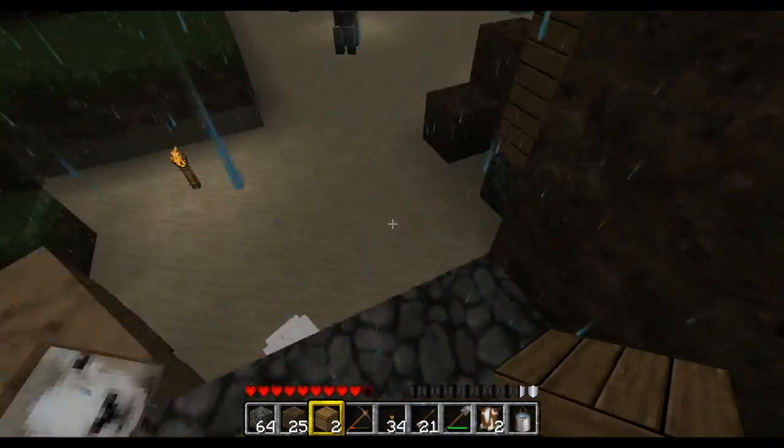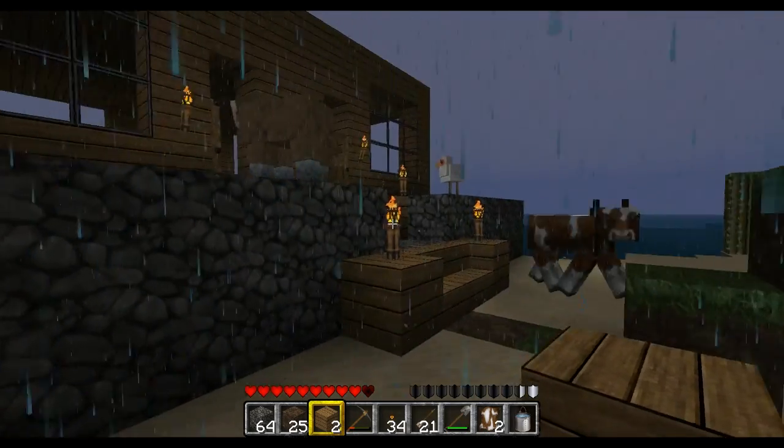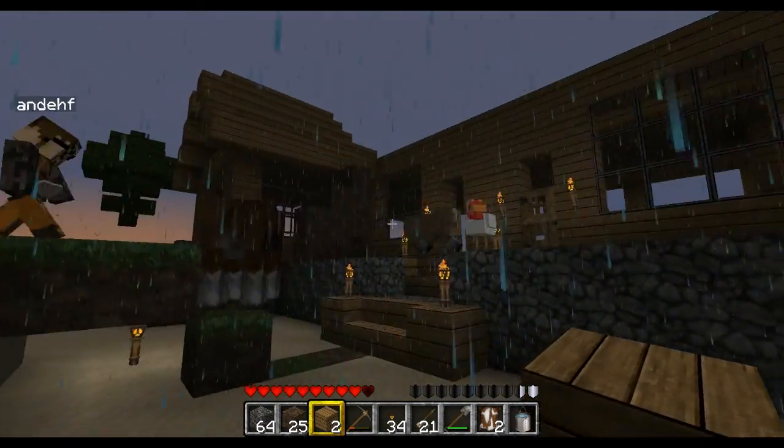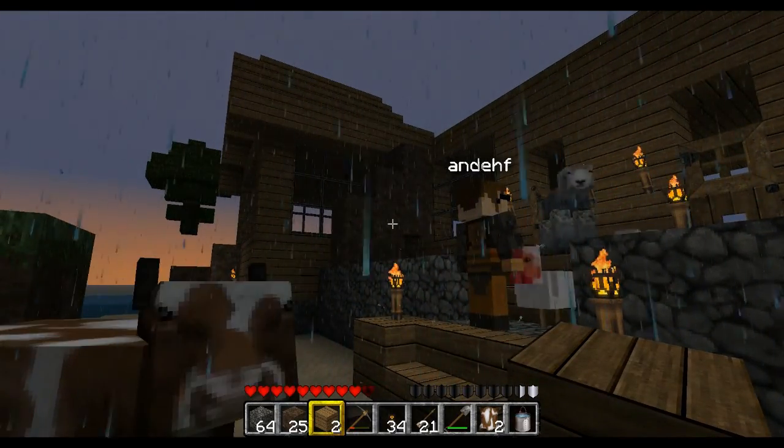I need one more block of wool. Wool? No, I don't have any. Yeah, there's brown wool — you can turn that into white. Yeah, that's a good idea. Nice one. Cool.